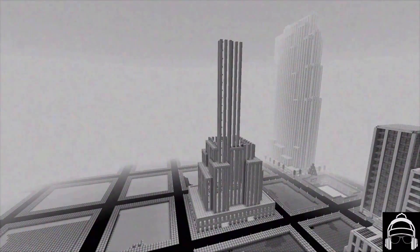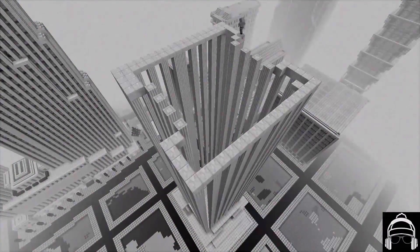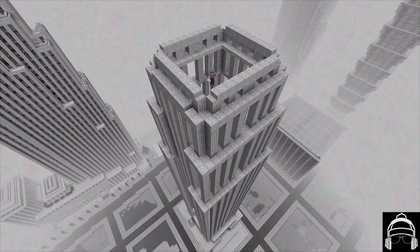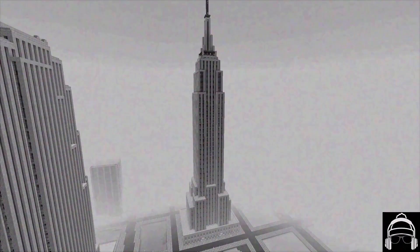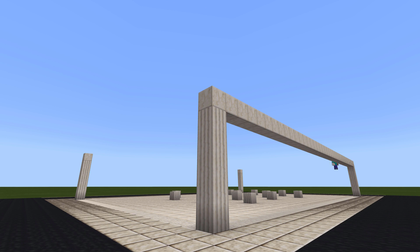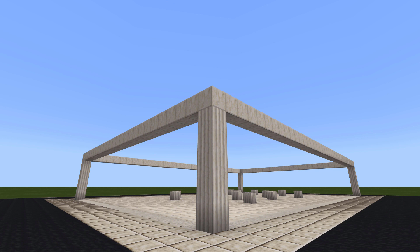I'll primarily be using the quartz pillars to create my framework, accenting with regular quartz, chiseled quartz, and slabs as I go along. First, I mark the height of my base. The base is six blocks up — five are made of quartz pillar, and the very top block is a regular quartz block to mark the roof. I'm using pillar as it has these vertical lines that make the building look nice and tall. With the four corners done, I'm going to create a line around the top with regular quartz. This is the roof of the base.